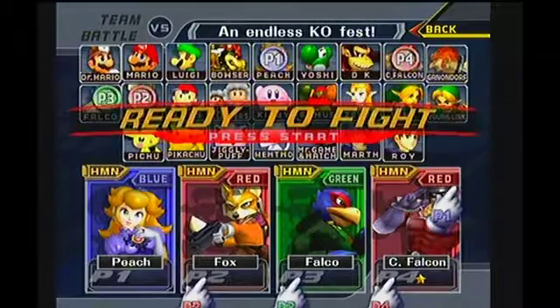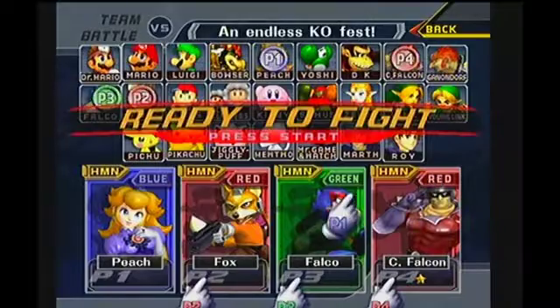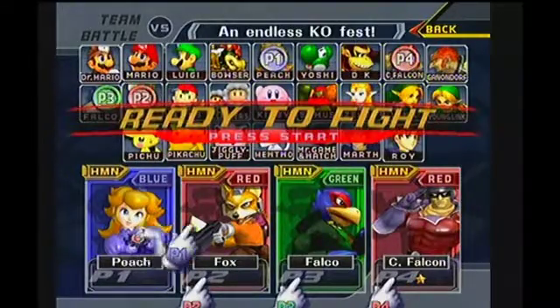You need a fourth character — any character — but we've got Captain Falcon, for example. He needs to be on either Fox or Falco's team. We've got him on Fox's team, so this layout is good. It doesn't matter what order in the ports they are.